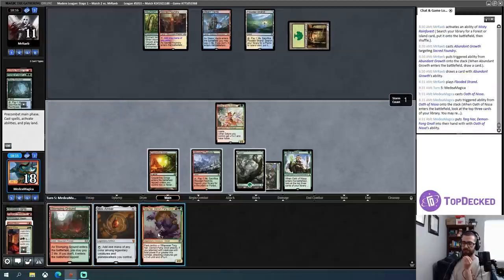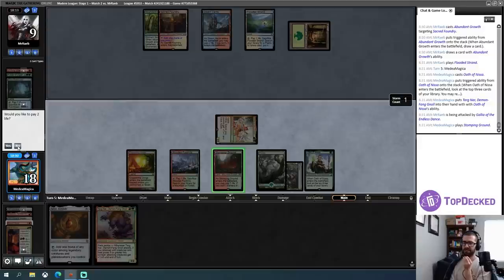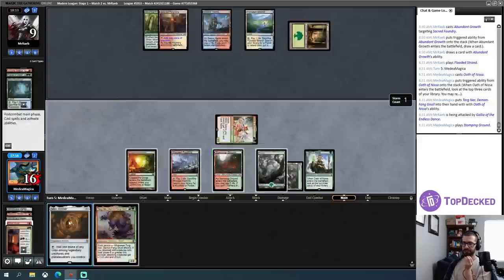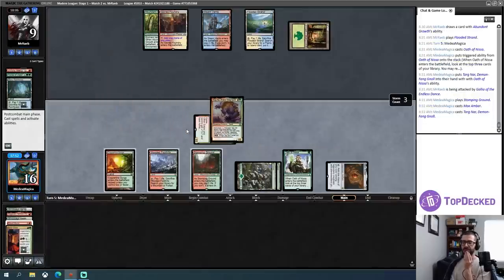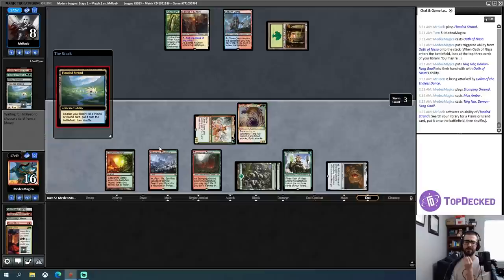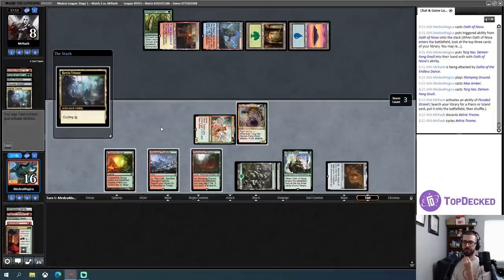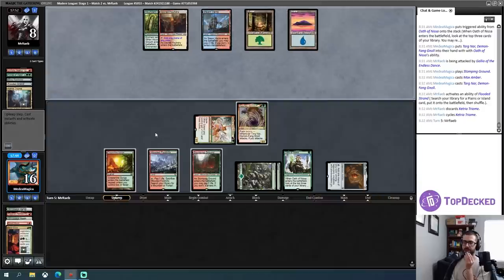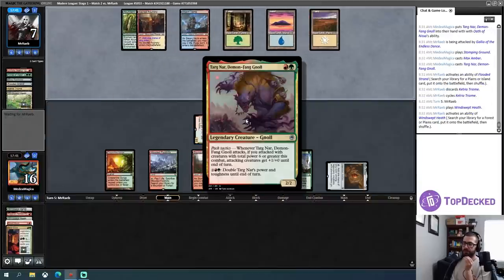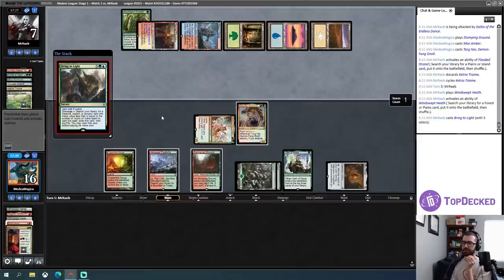My familiarity with Modern is low, so my opponent may have just gotten two life for free. I don't know how Counterspell being printed changed things in terms of what people are playing. They cycle away. If I attack with creatures with total power six or greater this combat, attacking creatures get +1/+1. Do I die to Bring to Light? I don't think I die — I think that's a tutor for Omnath. Could be a tutor for Supreme Verdict. Yeah, it is Supreme Verdict — that's pretty good.